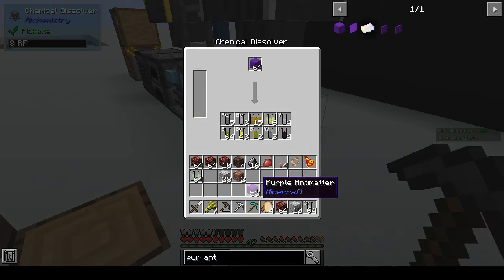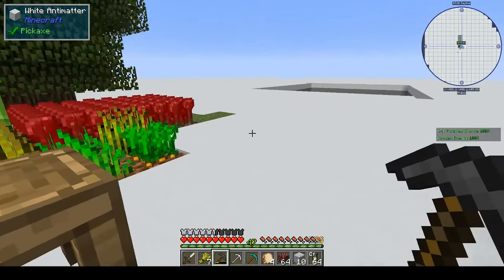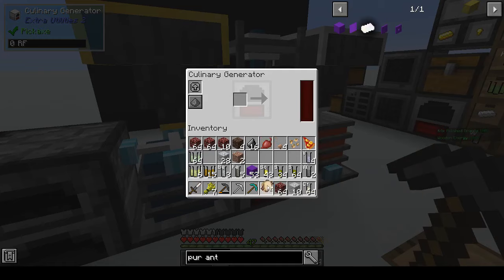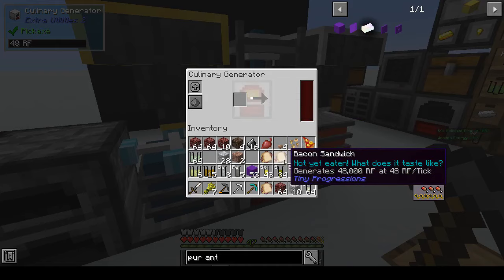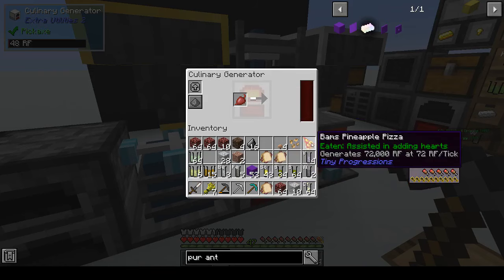That's when I ran out of food for my culinary generator, so I ended up putting in one of my bacon sandwiches. The pizza was better than the bacon sandwiches so we put pizza in, but I did eventually get more cooked apples — it's enough to do what we need to do.